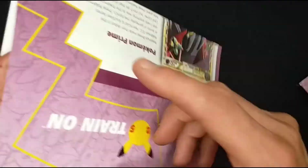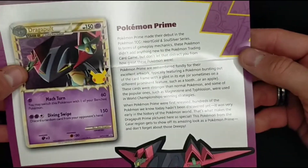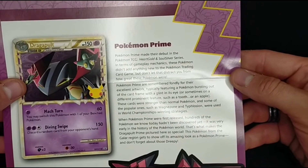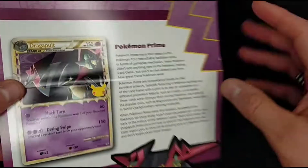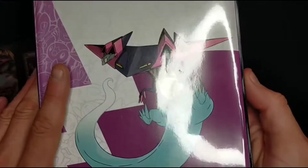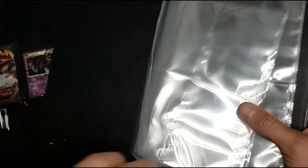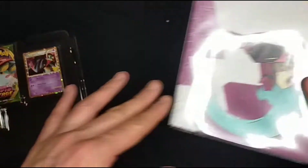Here is the information sheet. I'll leave that here if you guys want to read that — you can pause the video, it's not something I'm going to get into today. This is the binder that houses the cards, so I will need to get one of these for the McDonald's set. Let's just jump straight into it.